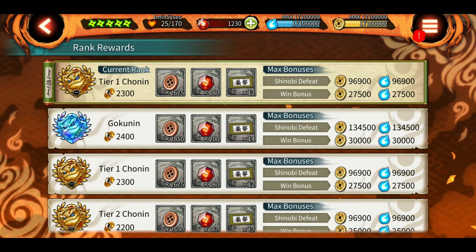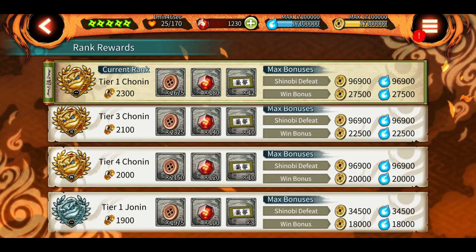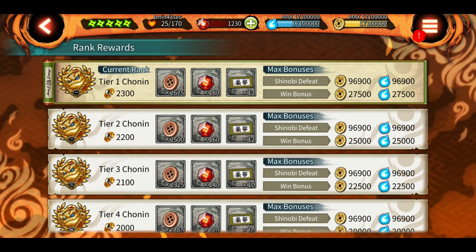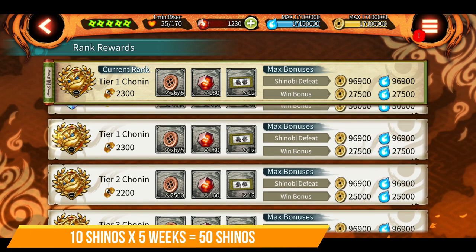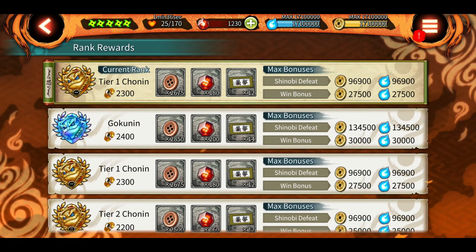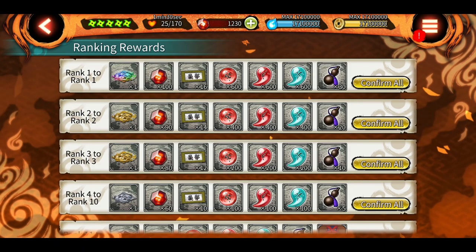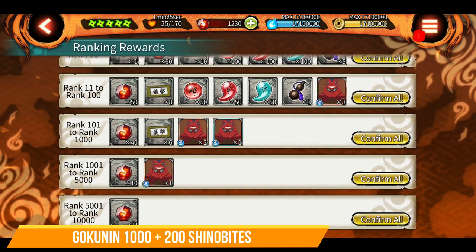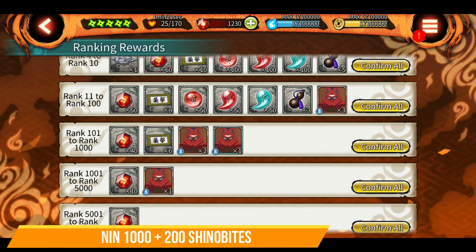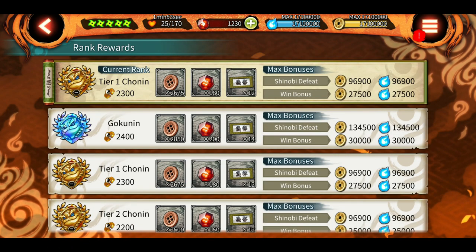If you are in Gokunin, this turns into 1000 shenobites before the next SAM starts. For attack mission rank, not everyone can do top 1k, so I'm considering top 5k which is very reasonable. That's 10 shenobites times 5 weeks, giving 50 shenobites. Total from attack missions is 850 shenobites during one SAM duration. If you are in Gokunin you get 1050, and if you also hit top 1k in attack mission it becomes 1200 shenobites. Considering a decent amount, it's 850 shenobites from Chonin 2 league.